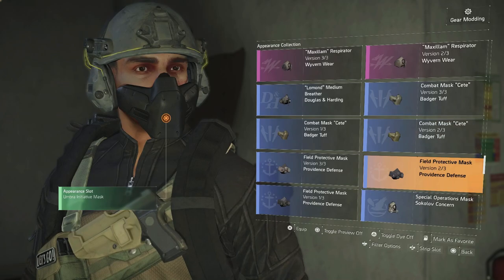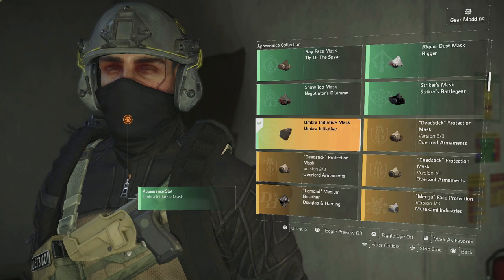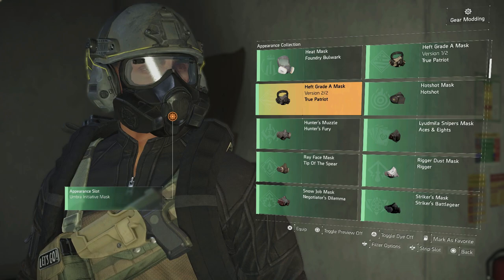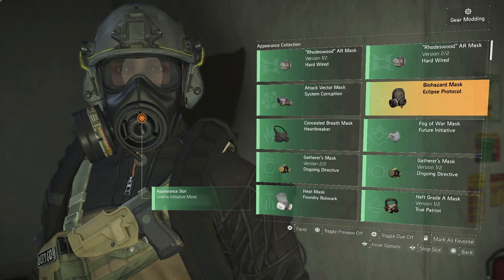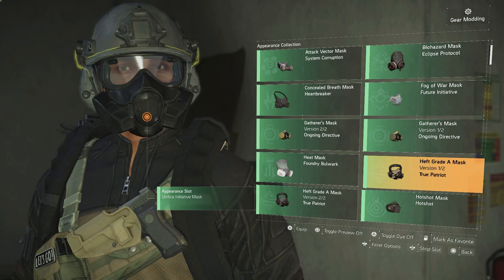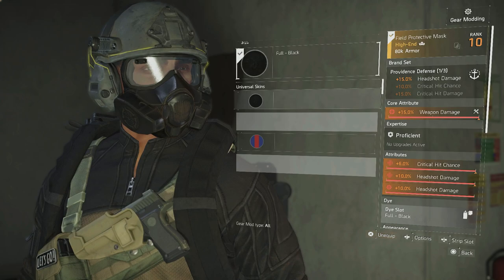To me there are only a couple that look really good. The really cool ones are obviously going to be the Umbra Initiative — the newer sets always have cooler masks. Then True Patriot looks really good with this helmet, you also have the Heat mask which looks good too if you want to run that. If you run the Heartbreaker helmet with this it looks great, and you also have the Eclipse Protocol — that's probably one of my favorites. And then True Patriot especially with this helmet looks great.